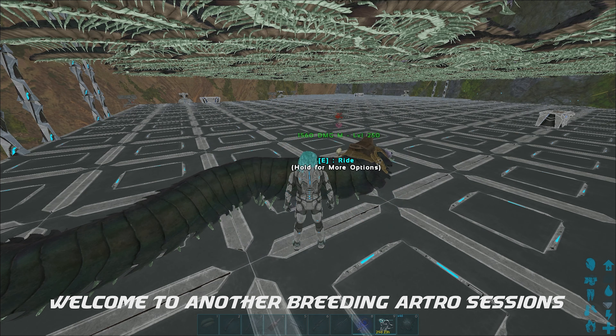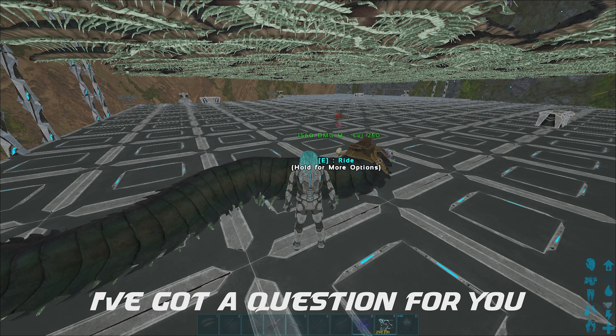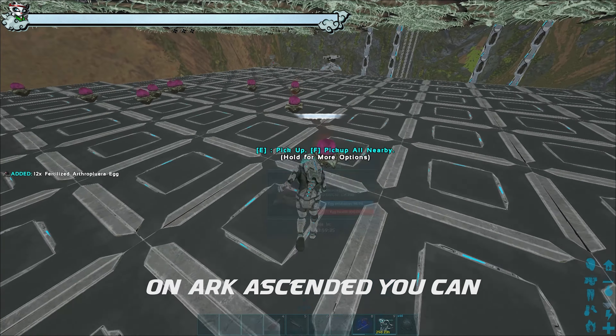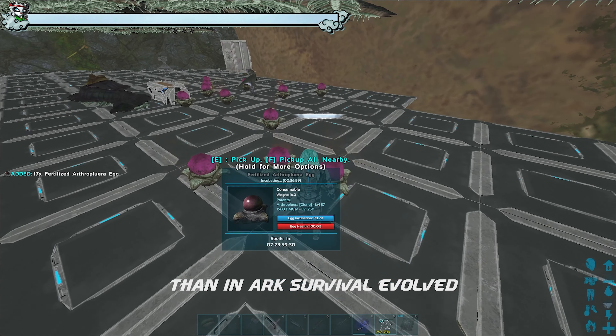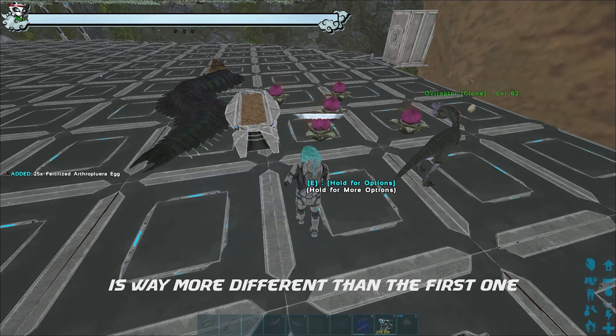Hey guys, welcome to another breeding Artro session. I've got a question for you: do you know that on ARK Ascended you can place turrets with more snap points than ARK Survival Evolved? The building mechanics are way more different than the first one.